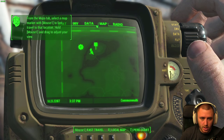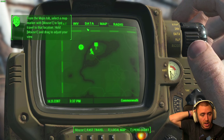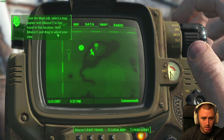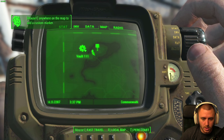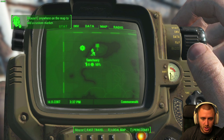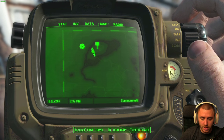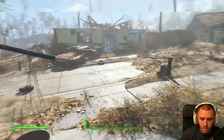Let's open the map really quick. From the Maps tab, select a map marker with mouse 1 to fast travel to that location; hold mouse 1 and drag to adjust your view. Let's take that off — remove the marker, Vault 111, Sanctuary. Okay, search the neighborhood. This is just a marker for Sanctuary. Let's go back.